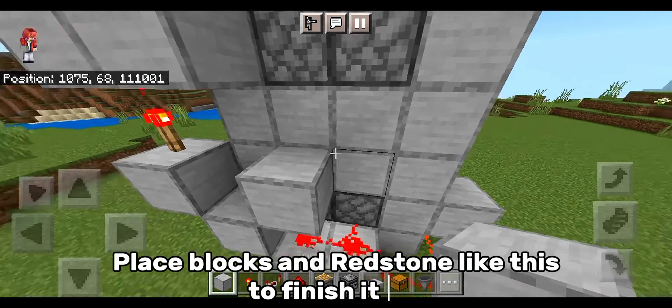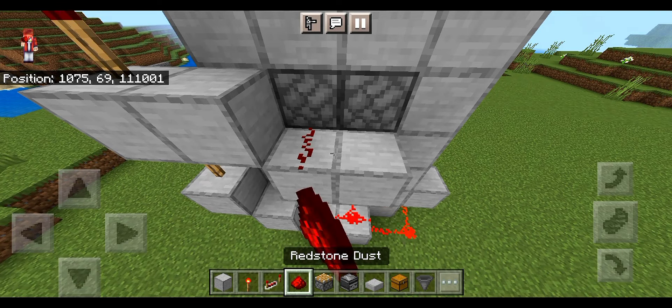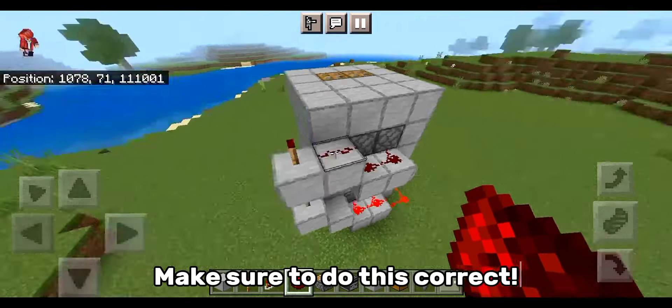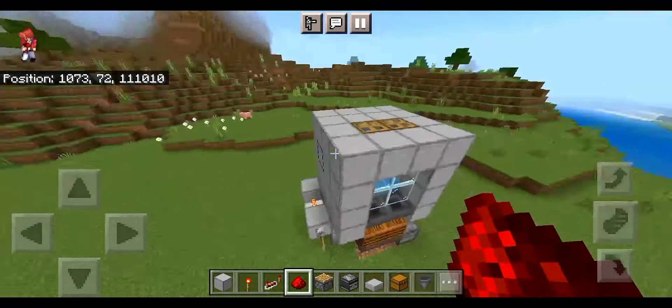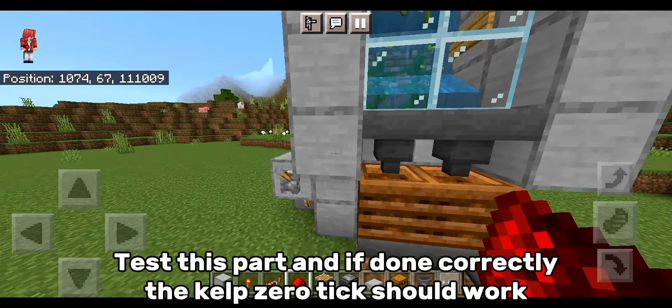Place blocks and redstone like this to finish it off. Make sure to do this correctly. Test this part, and if done correctly, the kelp zero-tick should work.